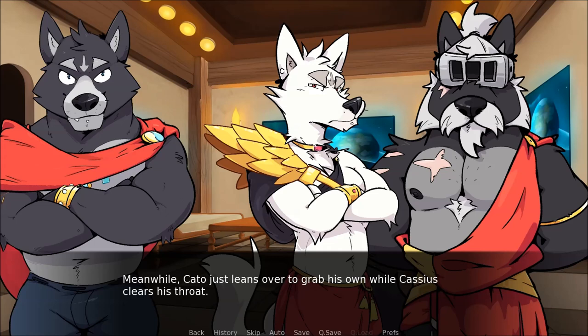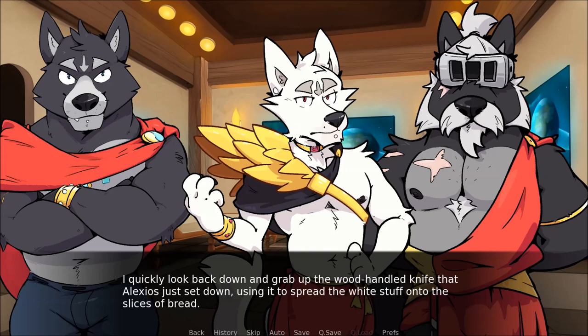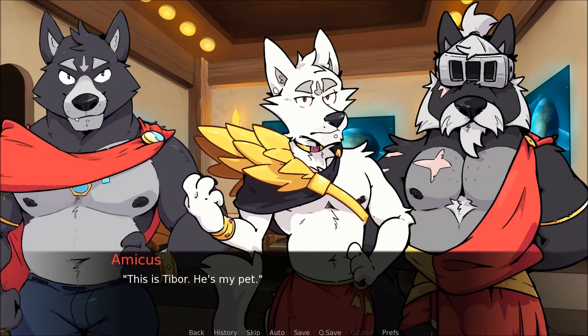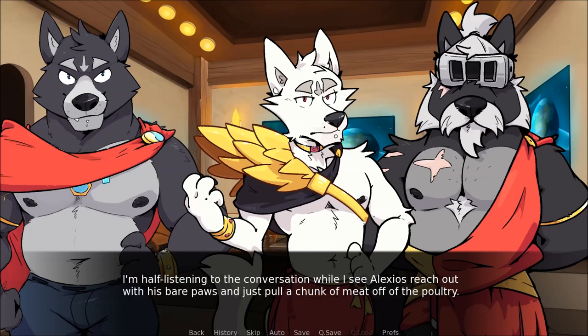Meanwhile, Cato just leans over to grab his own while Cassius clears his throat. So, Amicus, what is this? I look up and immediately find Cassius's eyes boring into mine. I quickly look back down and grab the wood-handled knife that Alexios just set down, using it to spread the white stuff — probably some type of cheese — onto slices of bread. I wrinkle my nose at how stinky it is. This is Tibor, he's my pet. No, Amicus — what is it? It's not one of our children. Does it belong to a sibling? I'm half listening to the conversation while I see Alexios reach out with his bare paws and pull a chunk of meat off the poultry.